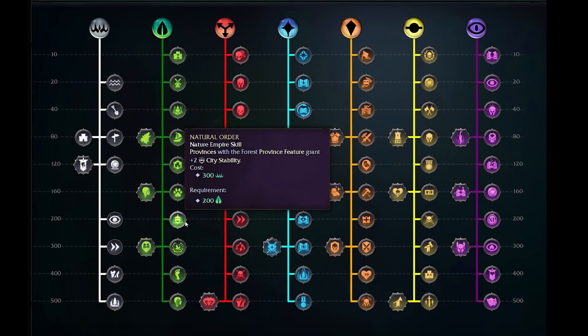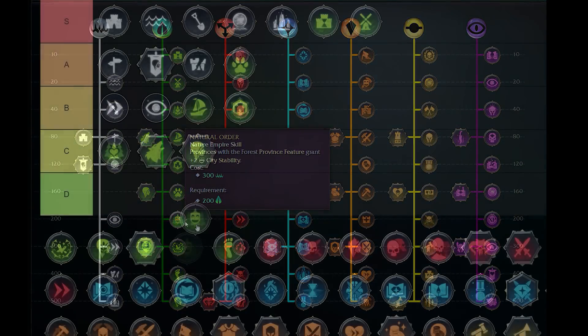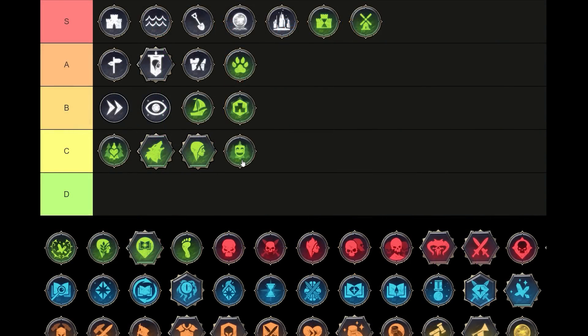Next we have Natural Order — provinces with the Forest Province feature grant plus two city stability at the cost of 300 Imperium. This is a nice way to get stability, but other ways exist throughout the tree, the Tomes of Magic, and city buildings, so you have plenty of options. I'll deduct a little for the focus on Forest provinces — yes, we can terraform our way through, but that uses mana. For plus two city stability, I don't think this quite delivers the power it needs to given how specialized it is. For me this is a D tier pick. Yes it has synergy in the class, and yes you can terraform forests, but it's relatively expensive, you'll unlock it somewhat late, and if you're not struggling with stability, I don't think you pick this.